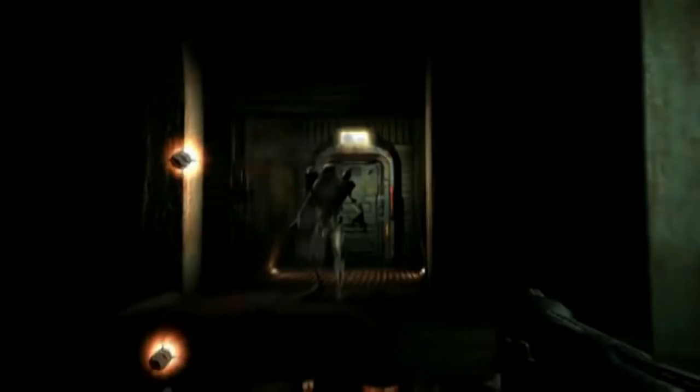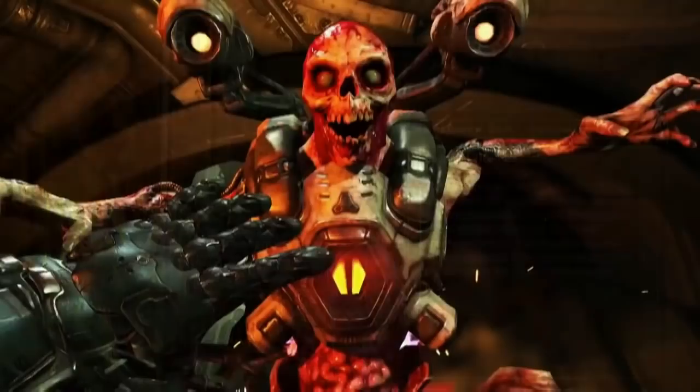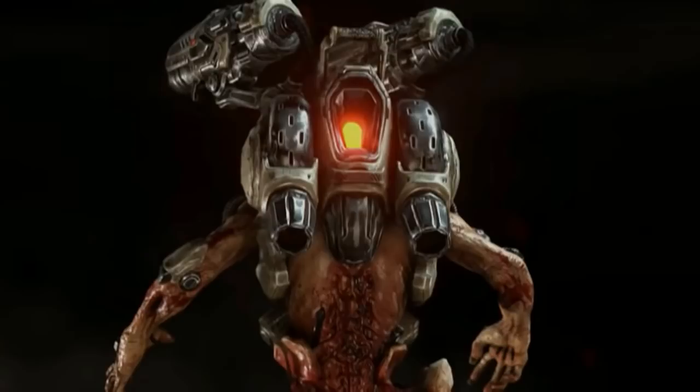Doom 3 also had a PDA file about the Revenant, and it explains how their missiles are able to track a target. It says their two shoulder-mounted cannons are controlled by its nervous system, allowing it to fire guided, rocket-propelled missiles. When Doom 2016 was announced, some early trailers had already confirmed that the Revenant would return. Its design would resemble the original in some way, but different in a few aspects — it still retained a skeletal figure, but with some mechanical tubes digging into some parts of the body. The abdomen area would also have some exposed organs, and its lower back had some flesh removed, which showed a portion of its spinal cord.